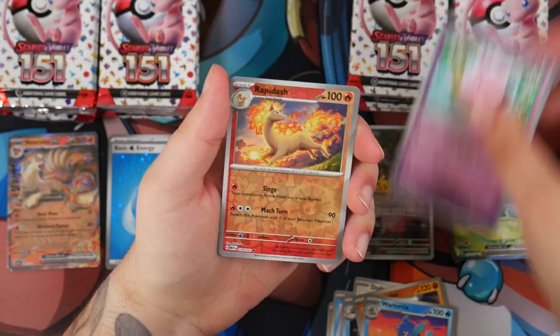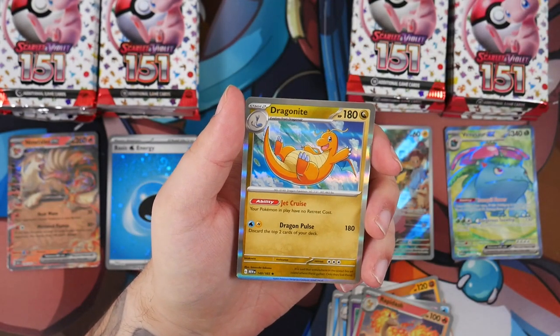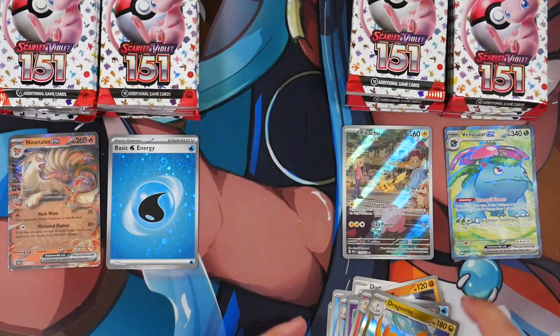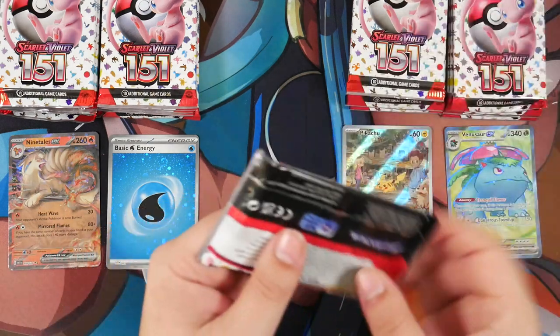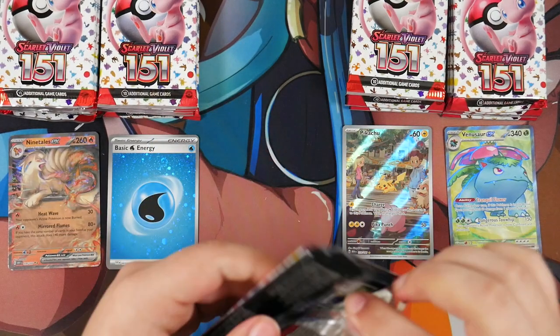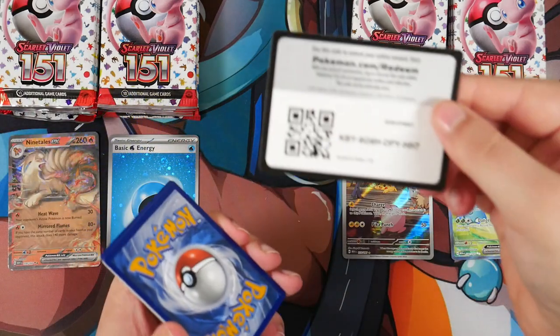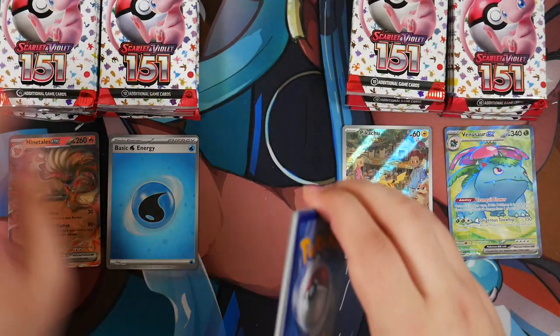The first Holographic Energy we pull on the ETB side and still no Special Illustration Rare, man. The pull rates on those seem to be pretty low. Let's get rid of the energy. This is a Booster Bundle — I'm really hoping we can get at least one SIR, and also at least one God Pack, because that would be insane.